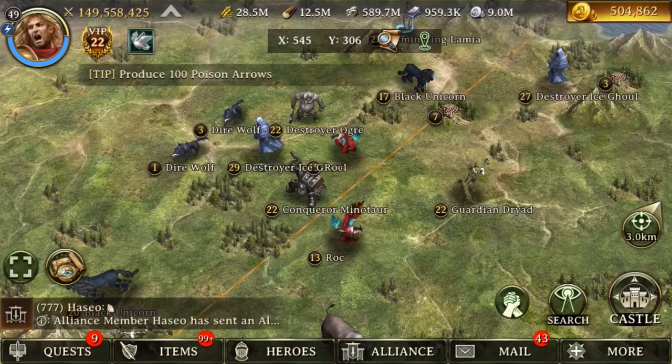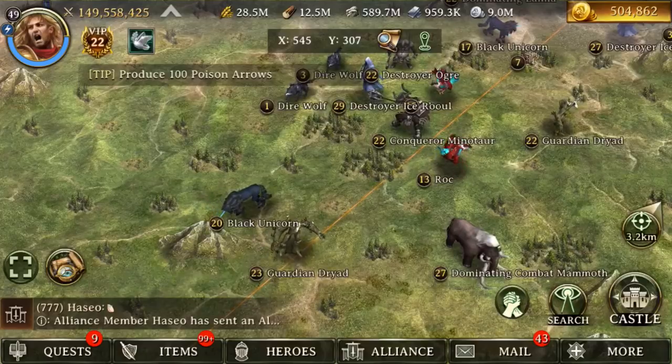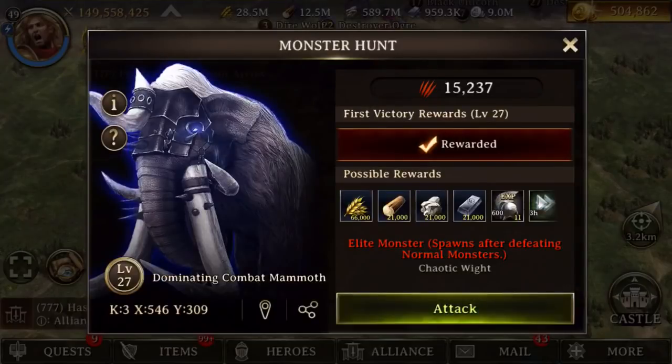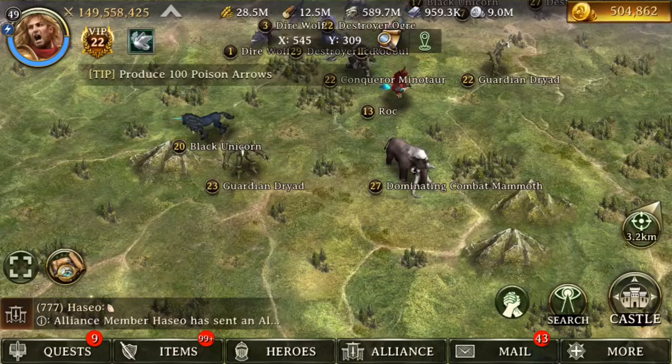Creating equipment materials. Different types of monsters drop different types of stuff. So if you specifically want to go for destroyer, hunt that type of monster. Here's a mammoth, and you can see that he drops dominator equipment. So the type of monster you're going after will drop different stuff.